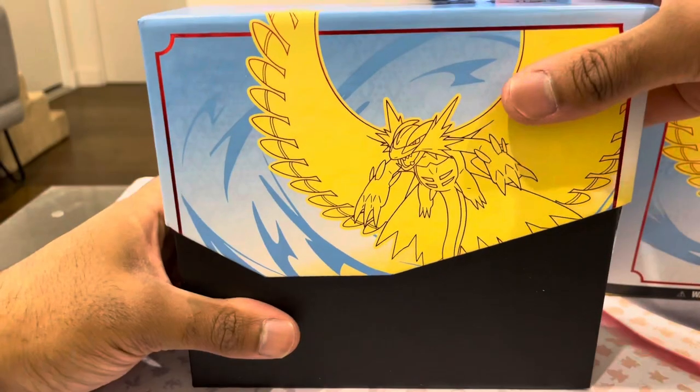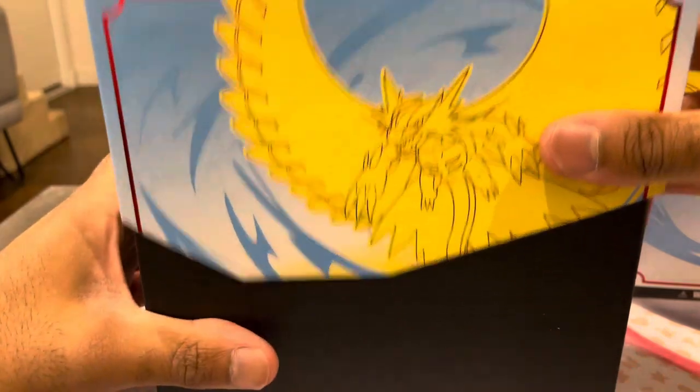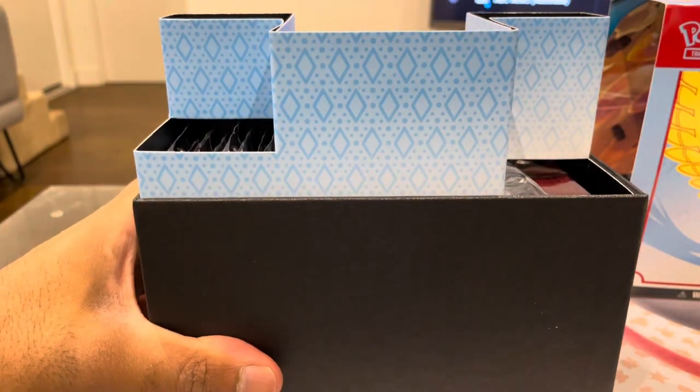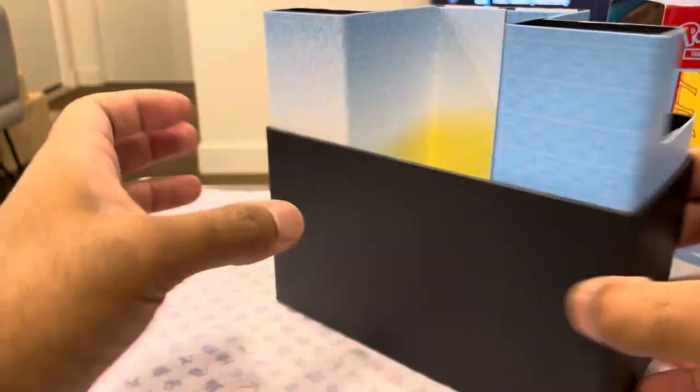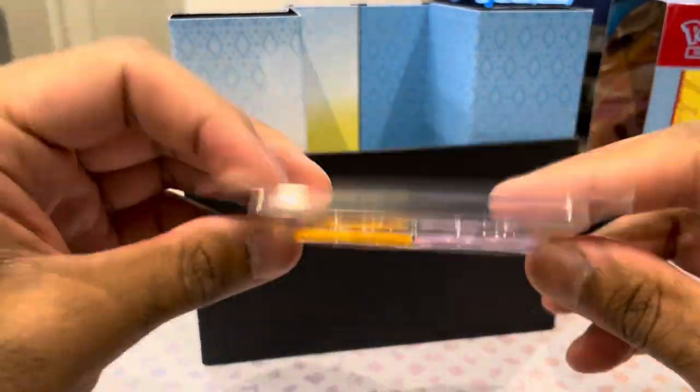Reminds me of Atlanta Hawks - shout out to any Atlanta Hawks fans out there watching the video who liked the Pokemon one as well. Pretty much same setup as what we've got on the other ETB. What have we got in here? Damage counters. They're actually the same color - fire and poison.